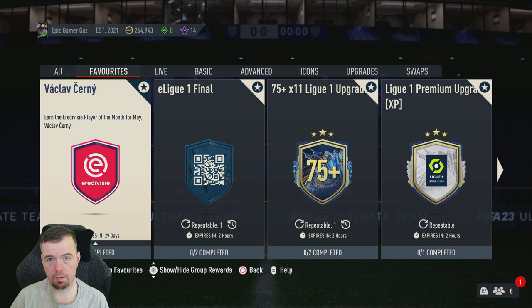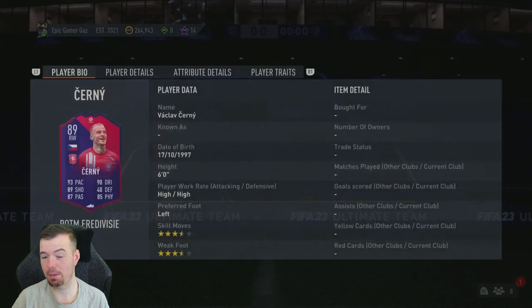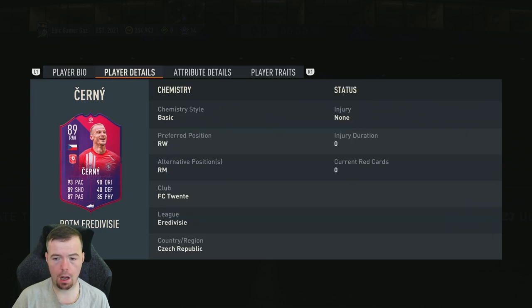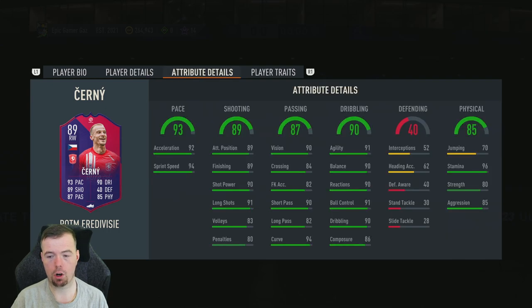Welcome to another Play of the Month SBC video. Today we have the Play of the Month for the Eredivisie — it's Vassilav, I think that's how it's pronounced. He's an 89-rated right winger with 93 pace, 89 shooting, 87 passing, 90 dribbling, 40 defense, and 85 physicality. Six foot, high/high work rates, left footed, four star four star, and can only play right winger and right mid in-game.